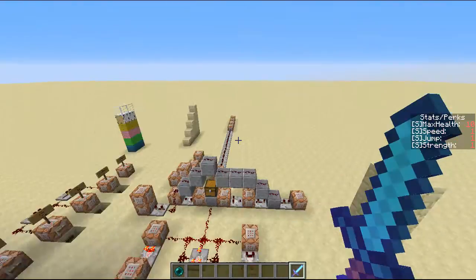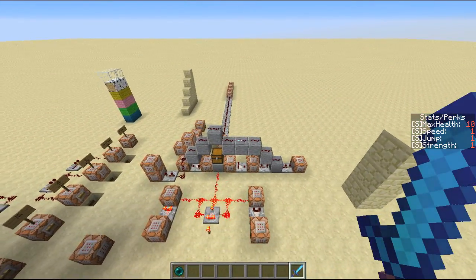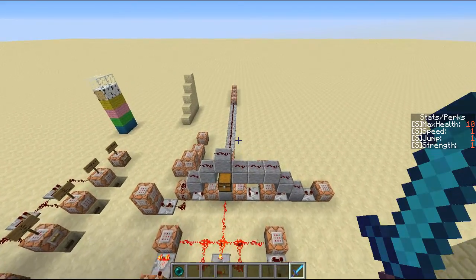During them being teleported, a vortex will be spawned around them, as well as the teleportation sound. And if the player moves from where they threw the enderpearl, then they will not be teleported, so they have to be stationary and not moving.